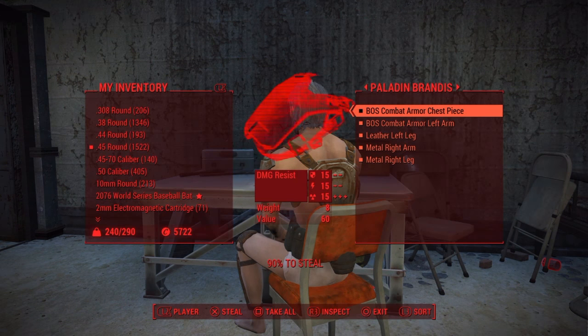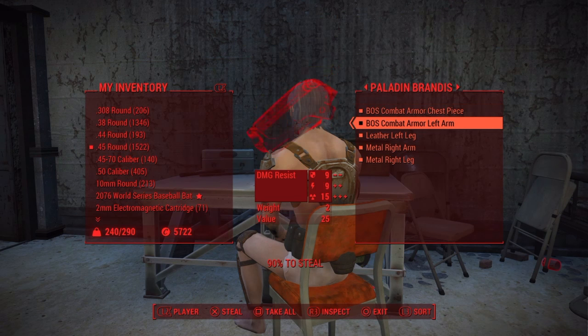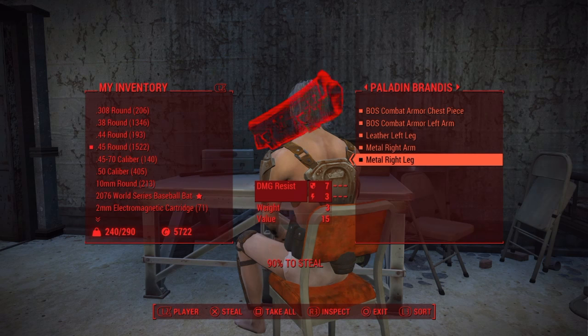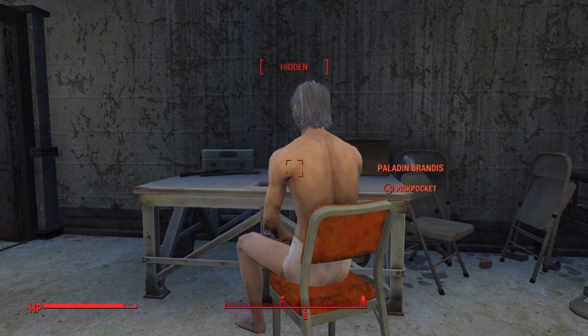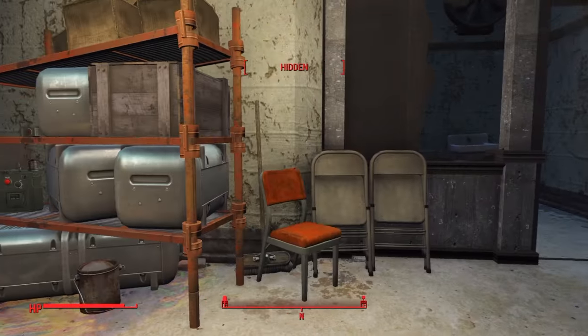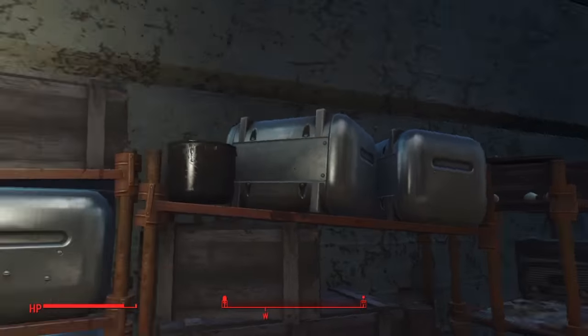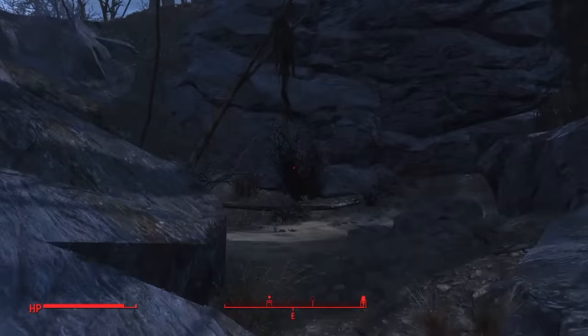Before you leave the bunker, be sure to steal every gear and armor piece that he has equipped. Then you're going to go over to this bandit camp that I'm showing you, which is close by. You could go anywhere — fast travel to your settlement, whatever.